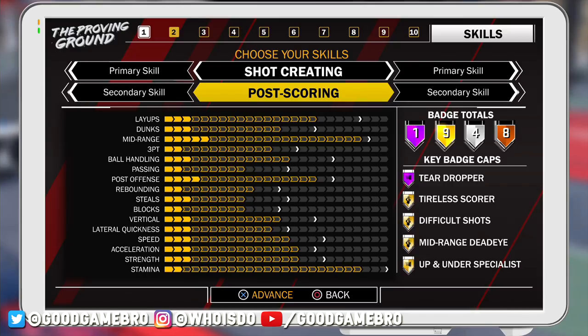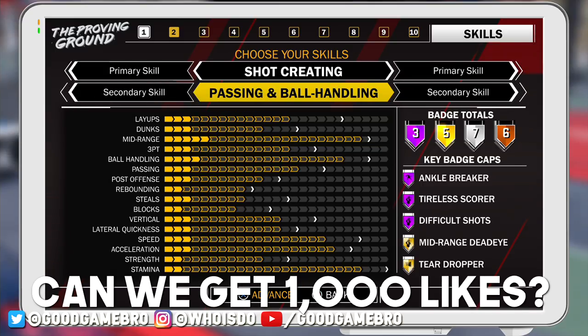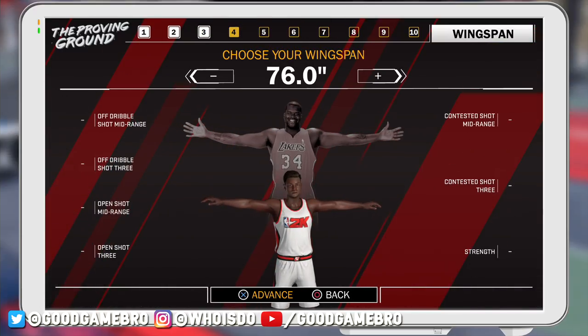I'm a shot creator for my primary skill, and for my secondary skill I'm going to drive around a little bit, but I ultimately decide to go with passing and ball handling, which still gives me three Hall of Fame badges including Ankle Breaker, Tireless Scorer, and a couple others. For your height mechanic, it's pretty similar to last year. The taller you are, the better your standing dunk as a point guard. If you go shorter, you get a little bit faster.